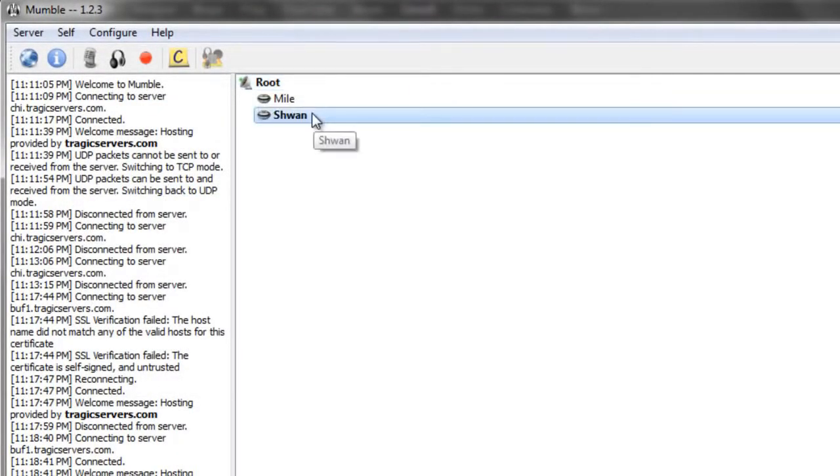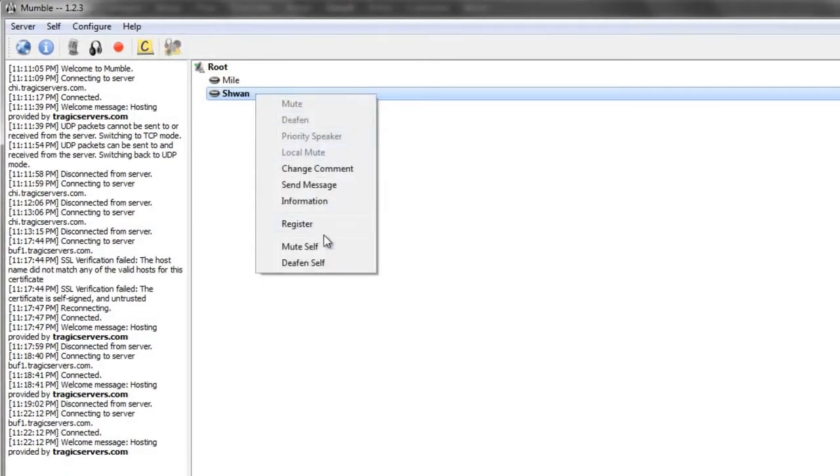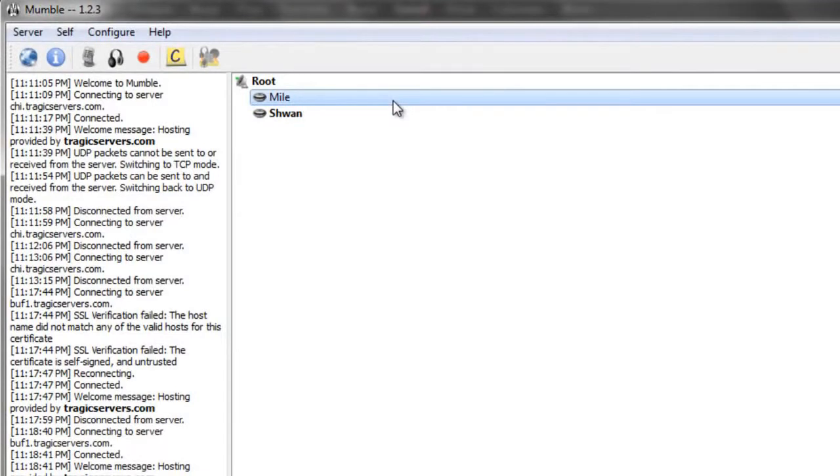My name's Schwan and my friend Milo's in here. The first thing I want you to do — and I hope you're following this in order — is connect as the name that you want, right-click on yourself, press register, and press yes. You'll see an icon appear on the side, and that just tells you that your name is reserved on the server. No one else can come in here and pretend to be Schwan because my name's already taken. They would have to be Schwan1 or something else. That's going to come in handy when we're going to add people as administrators.